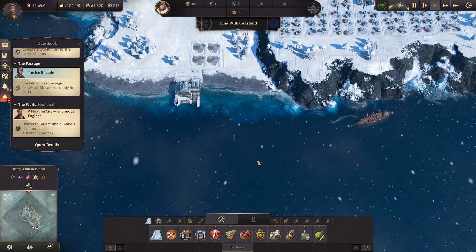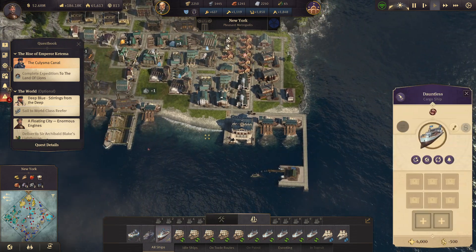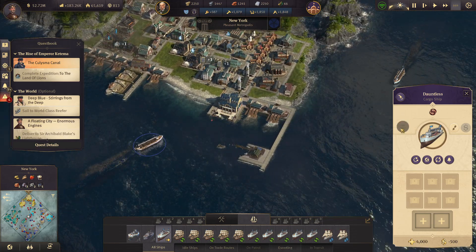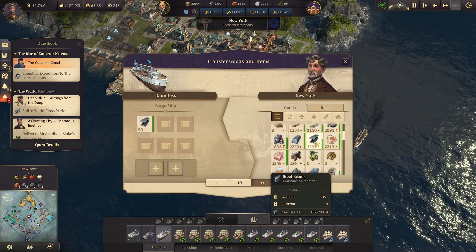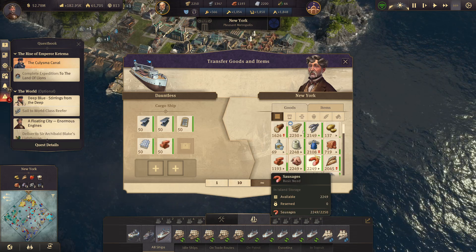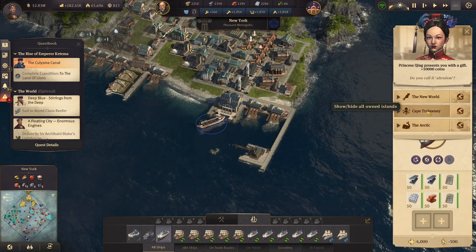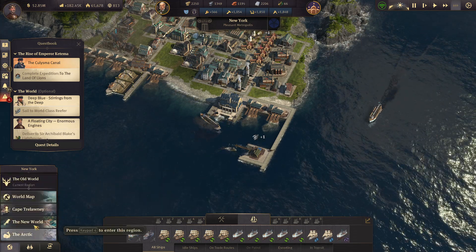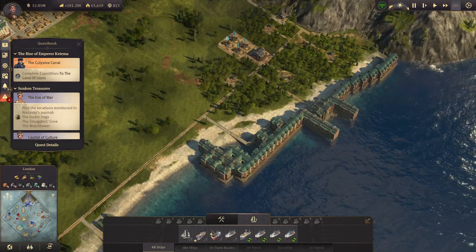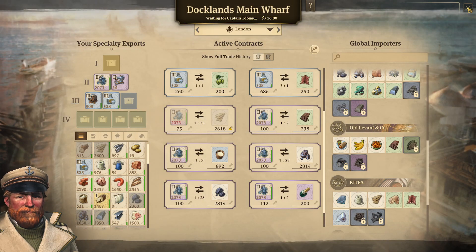That's a ranger station - okay. Let's go to the old world again. I want to go get the Dauntless and bring a shipment of steel beams and stuff up to the Arctic. I think that'll just be helpful to have things up there. So we'll go grab 50 - actually 100 - steel beams. We'll grab 50 windows, some reinforced concrete, some bricks, and maybe some more windows. We'll send it to King William Island. Let's go to Cape Trelawney and then to Benta. I can't acquire the share just yet - that's fine.